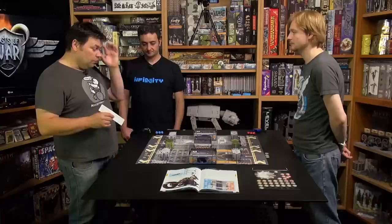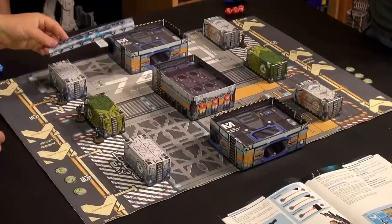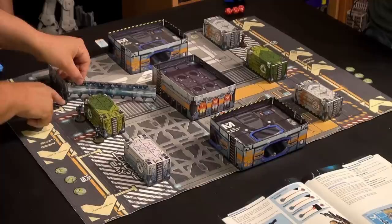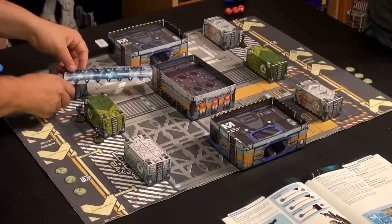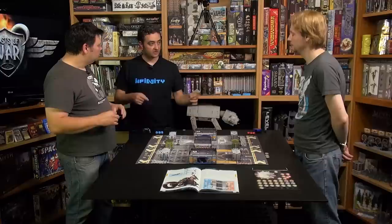I know the weapons these guys have are combi rifles, and the range is good but not massive, so I'm not feeling too much pressure. I'm going to be aggressive and move. Action movement is measured from the front edge of the bases — edge to edge. That's a change from previous editions: it used to be center to center, but now it's edge to edge. The biggest change in third edition is that weapon ranges are also measured edge to edge.